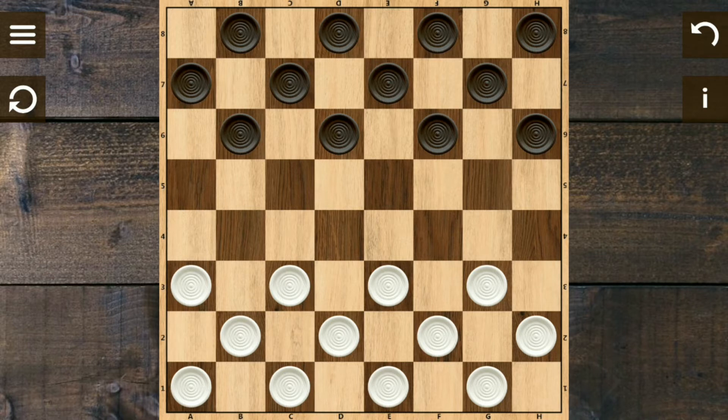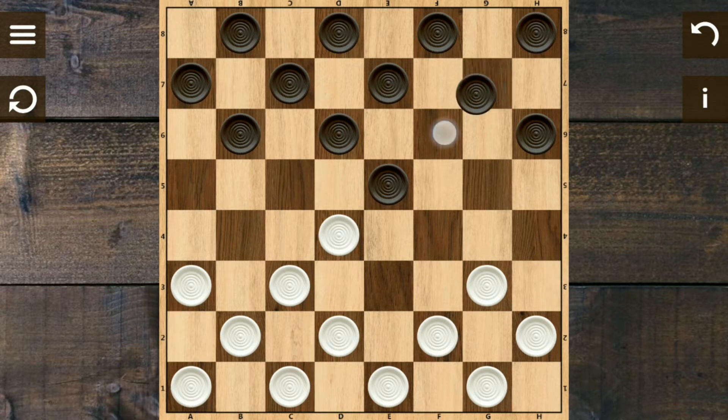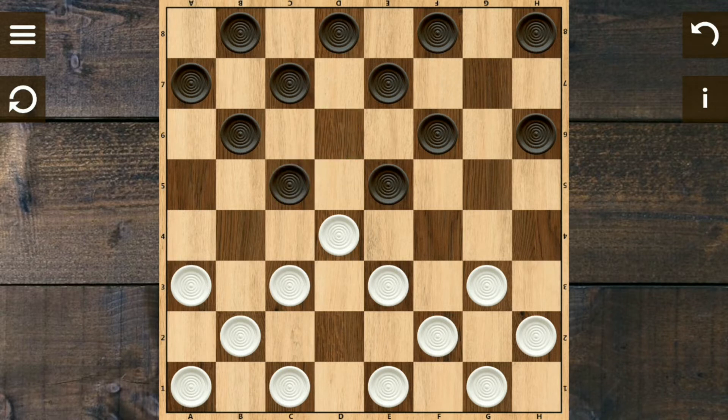Let's start. The first movement comes from the black corner, just like before, going right here. Then we cover right here, and they cover to form the V formation, just like before. So we enter right here.